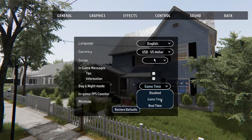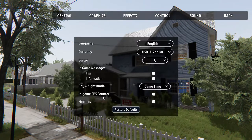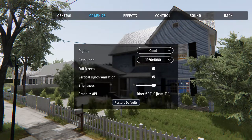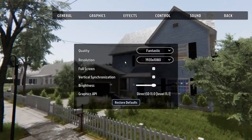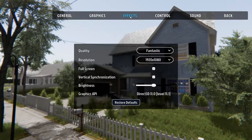Mini maps and whatever the default is, tips and information — that's cool. Real time versus game time: game time is fine. For graphics quality, I want Fantastic. You can choose between Fast, Good, and Fantastic, so that's what I'm going to do. Then there's resolution, brightness, and other graphics settings.